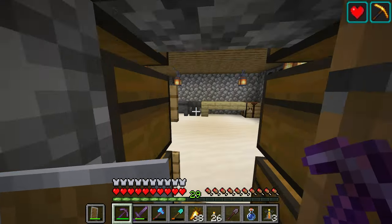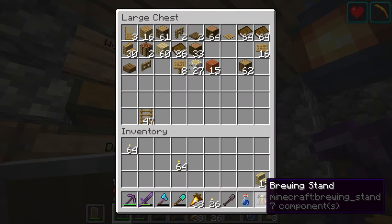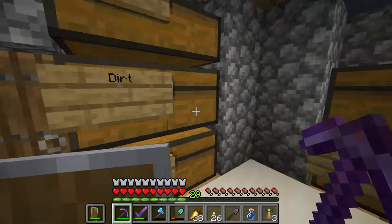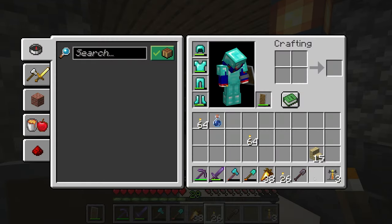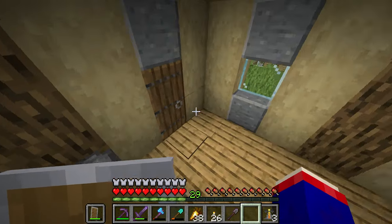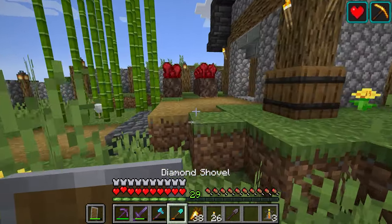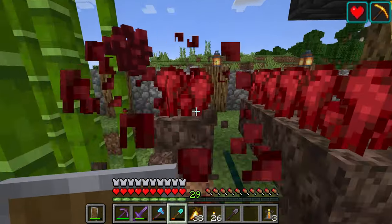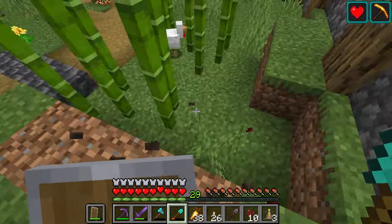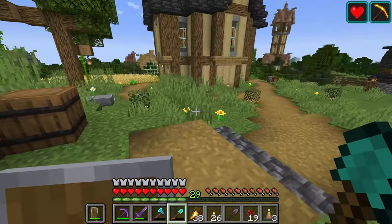Which was to bring the brewing stands, some stuff, and my nether wart down to that little shop in the townhouses. Honestly I kind of liked using that as a potion room of sorts.